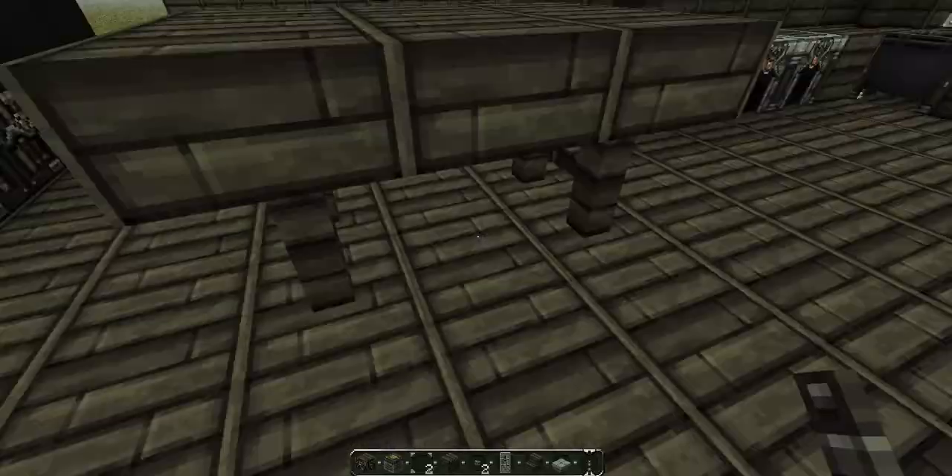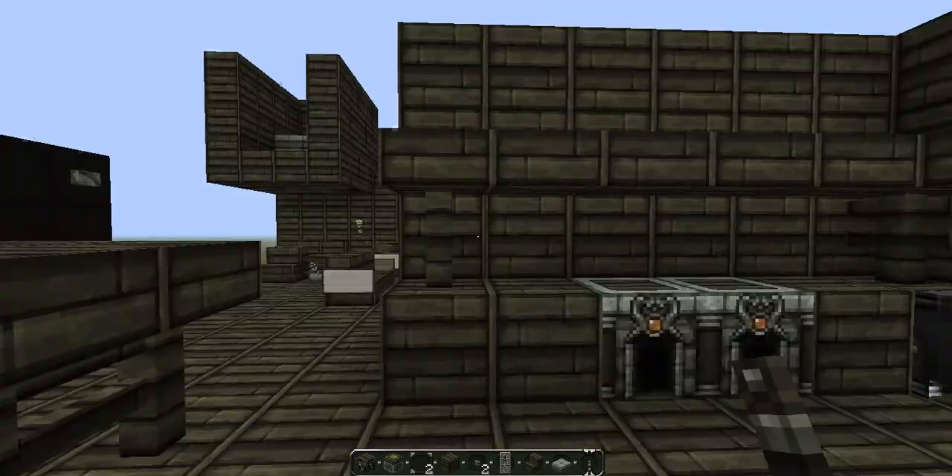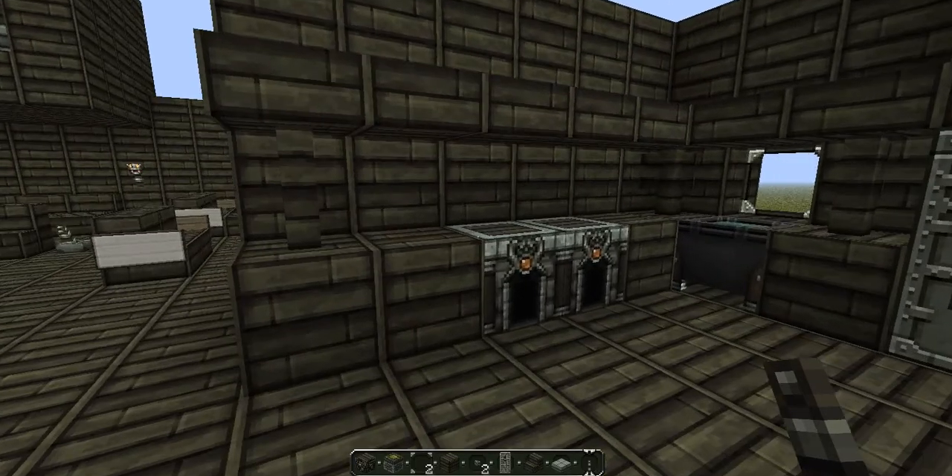Anyways, here is a table — it's basically fences with wooden slabs on top, and it's very awesome.